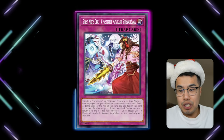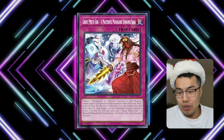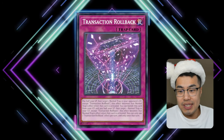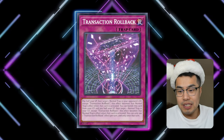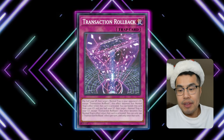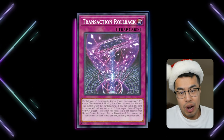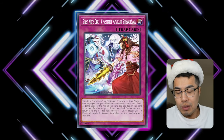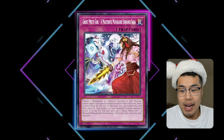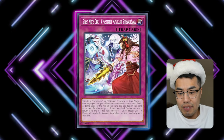Next is a trap card — Ghost Meets Giro, a Masterful Makayashi Shiranui Saga. This card says: tribute a Makayashi or a Shiranui Synchro/Link Monster — neither player can synchro summon monsters from the hand, deck, or extra deck for the rest of the turn. This is relevant because we're getting Transaction Rollback in the upcoming Maze of Millennia set in January. That card lets you pay half your life points and banish it from the graveyard to target a normal trap in the graveyard and apply its effect — without paying the original trap's cost. So you bypass Ghost Meets Giro's tribute cost and immediately lock both players out of special summoning for the rest of the turn.